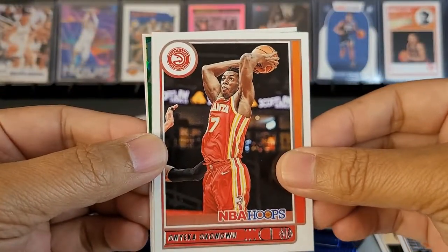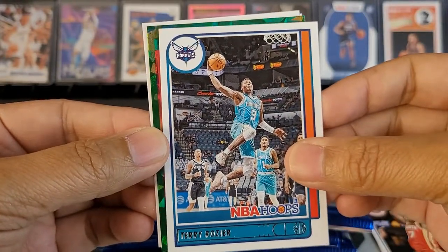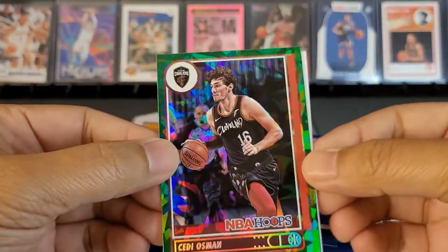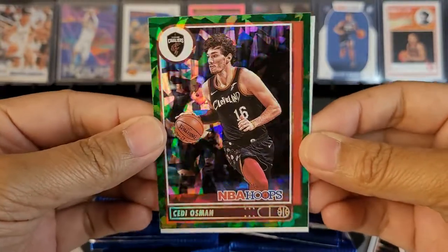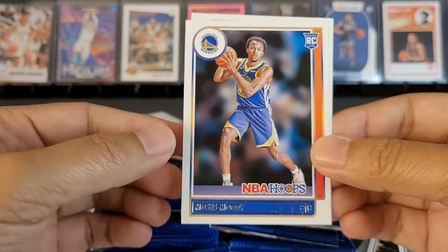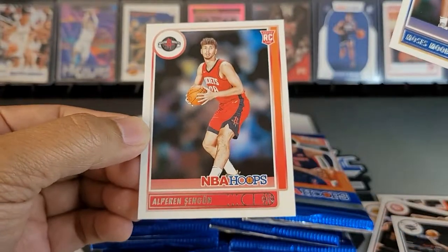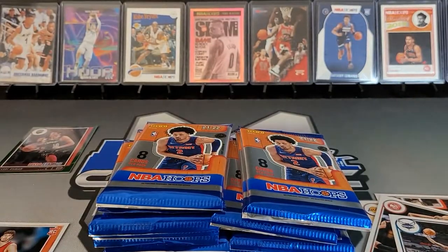Oneki Okongu. Scary Terry — our first green ice! Not a rookie. Setty Osman. Oh look at that — green, green of green cracked ice, there we go. Some Moses Moody — wish it was one card sooner. And Alprin Segun. Let me get my Moses Moody sleeved up.